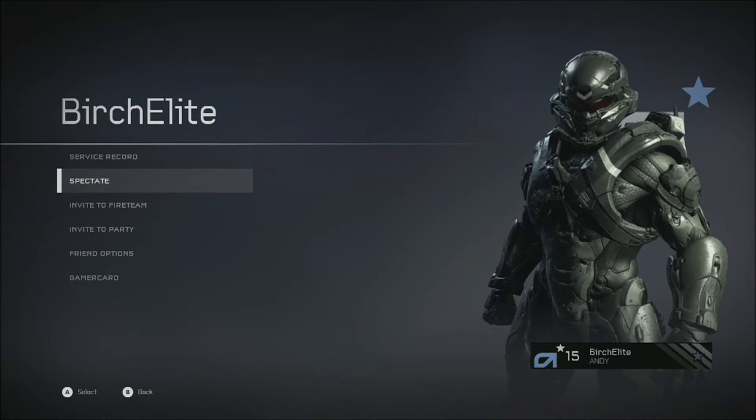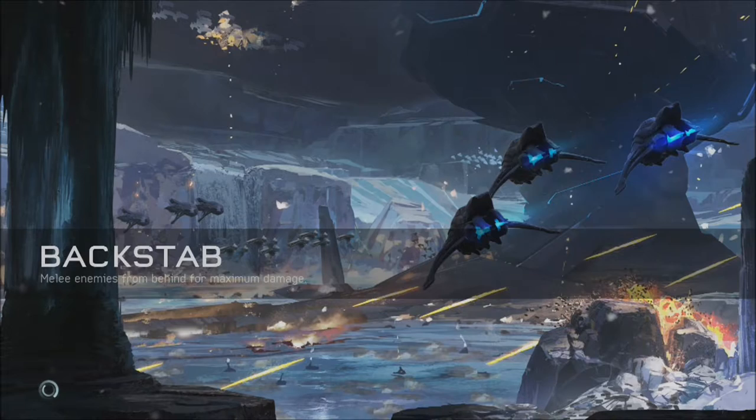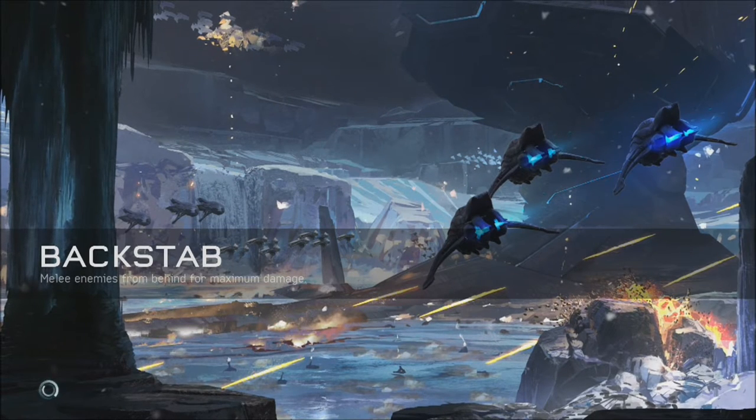First you go onto your Spartan Hub, you go onto your friends list, look at your friend that has to be in a game, and then you press A on spectate, and you're spectating the game.